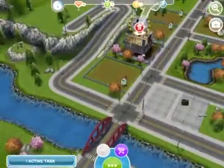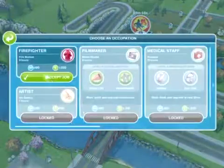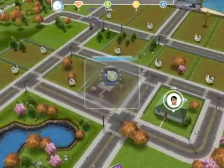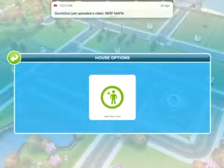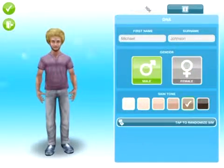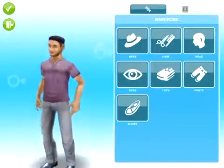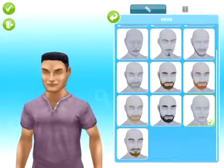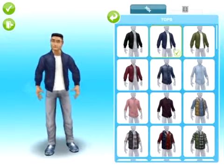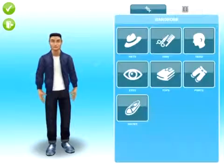Alright, let's go build. This is gonna be me. Male. Make him that — because it's me. Hats — don't really want one. There. Mine looks exactly like this. Head. This is me. Eyes — mine are brown. Top — I like this one. Probably this one. And then pants — these black ones — and those shoes I like.